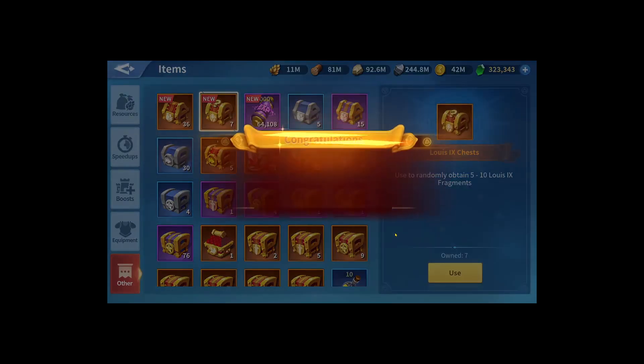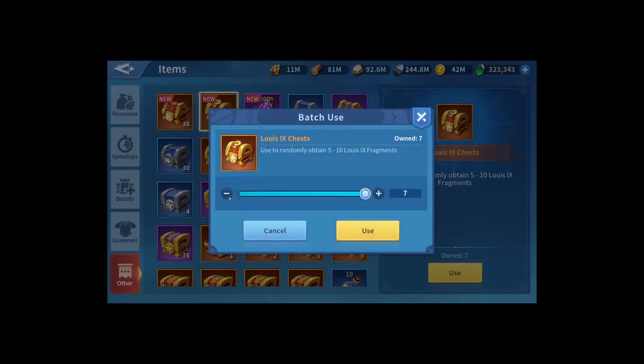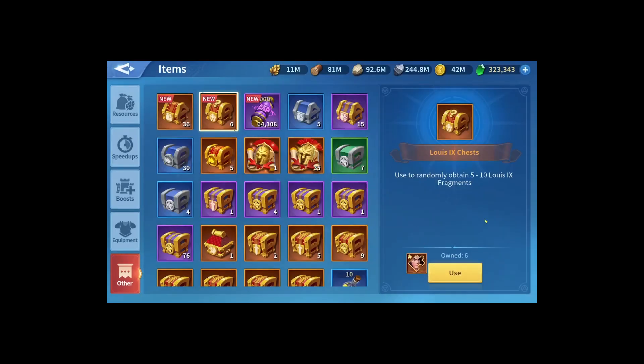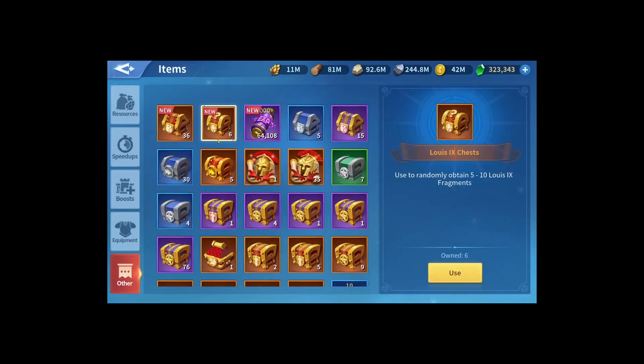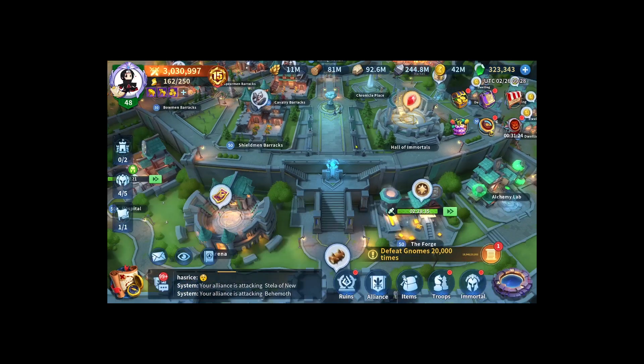When you open one chest you might gain seven, ten, or five fragments. If you're lucky enough to get lots of tens you'll get the shards faster. It might cost around 300 dollars, maybe a couple of dollars above or below. If you want the lowest price, keep purchasing the two-dollar package - it'll take longer but it's cheaper overall. The average price per chest is two and a half dollars if buying all packages from two to five dollars.